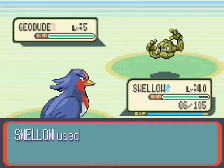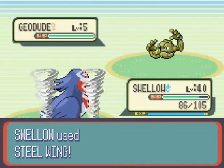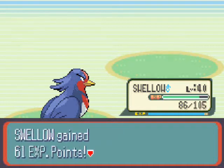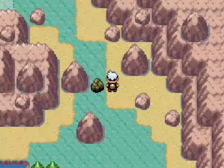We've just faced a Geodude and you're probably thinking: hmm, Upstart finally used Steel Wing! Hooray, he's made me so happy. I thought to myself, this Geodude had the nerve to stand in my way so we might as well kick his ass with Steel Wing.